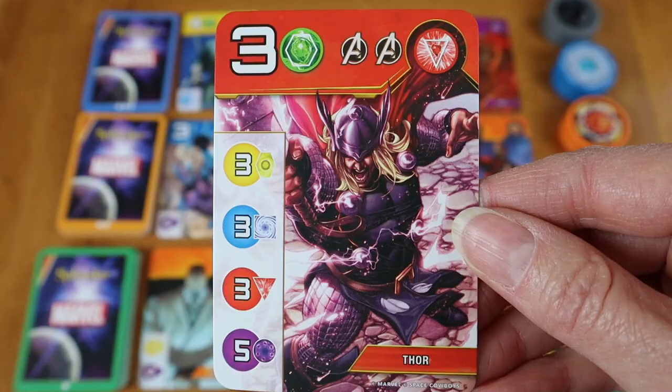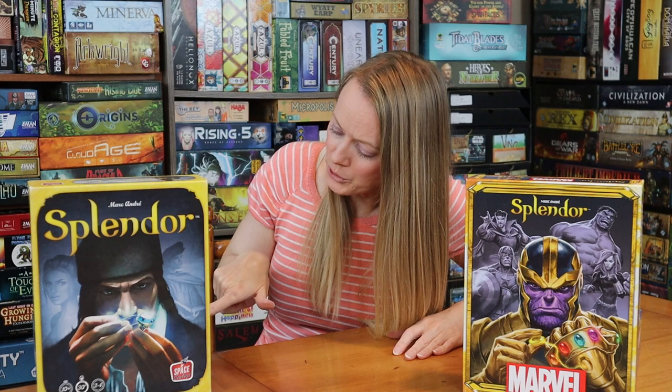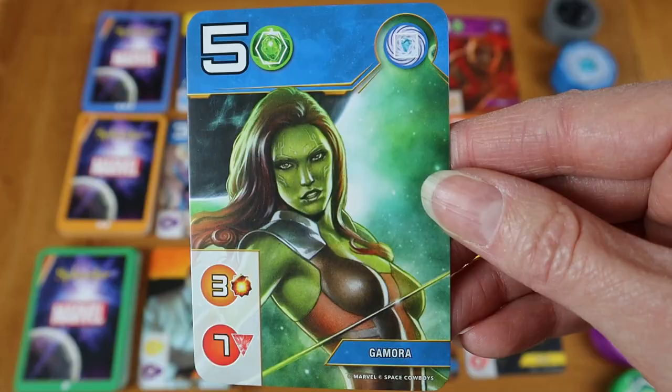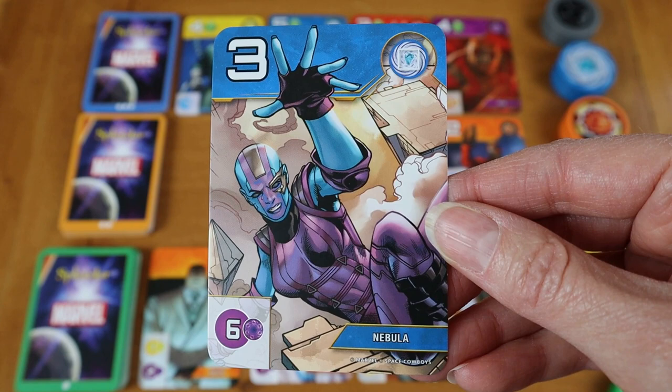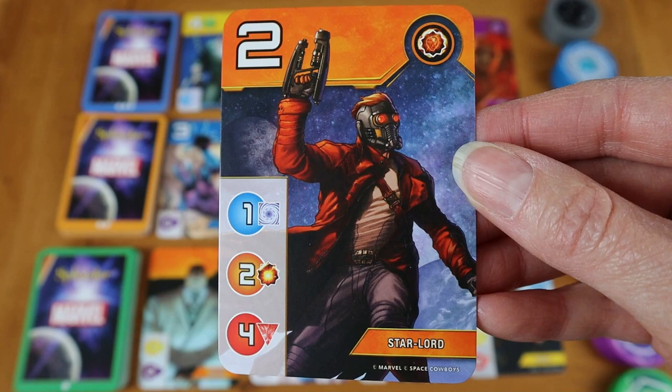Now in Splendor Marvel, you have gems that are not the same. But one thing you get here is all these recognizable characters from the Marvel universe — the MCU. In Splendor, you've got generic fantasy folks like a nobleman, another nobleman, a pretty lady, a knight. Here you've got Thanos, Doctor Strange, Hulk, and Captain America — characters that are super recognizable. So on the cards, you're going to see all of that artwork, and it might be a little bit more engaging and more familiar than generic fantasy creatures and medieval characters.